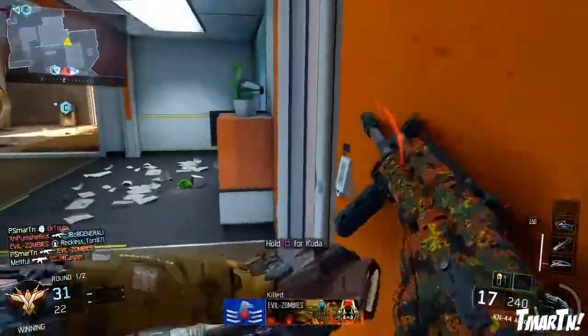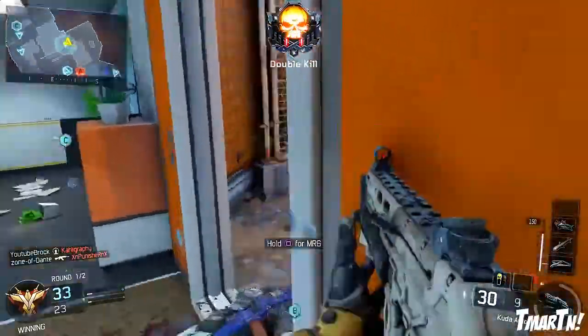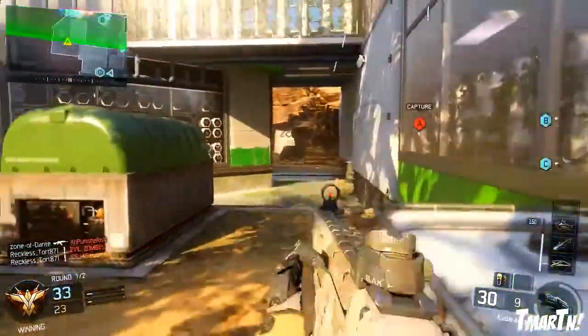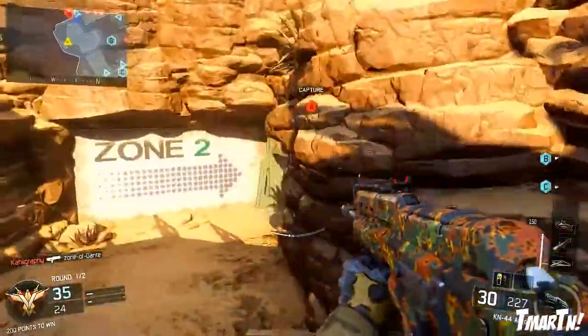There you guys have it. The new smoke screen in Black Ops 3 — it does block you visually just like it's always done, but it also keeps you off the radar from UAVs, from shooting unsilenced weapons, all kinds of stuff like that, and it blocks the enemy team's radar when they're inside of it.